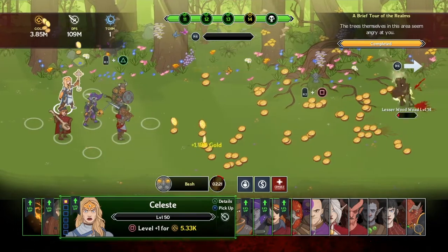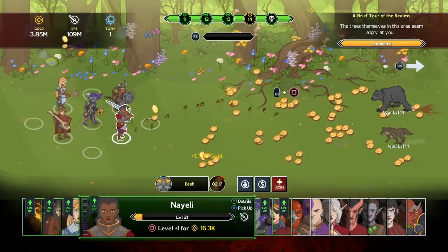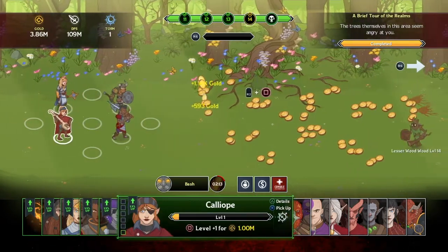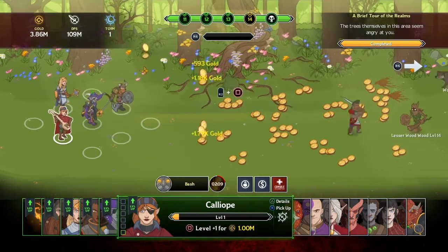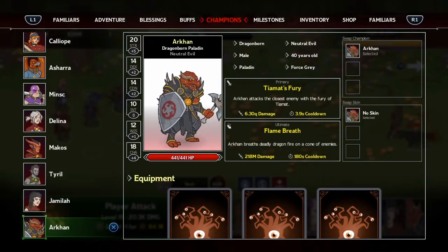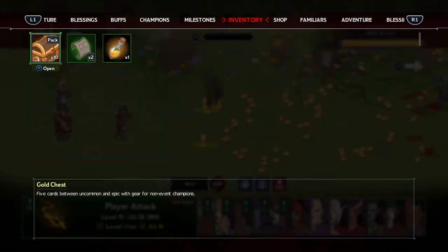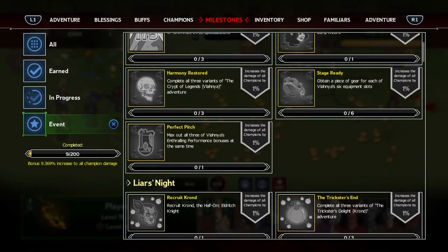I've been sitting here farming for so long that my guys are just way overpowered. I leveled up Celeste and got her to level 50 with her ultimate unlocked. This other person is level 1 - it takes a million gold just to level them to level 2. Scrolling through the classes quickly: warlock, druid, barbarian, paladin. Milestones are the achievements.